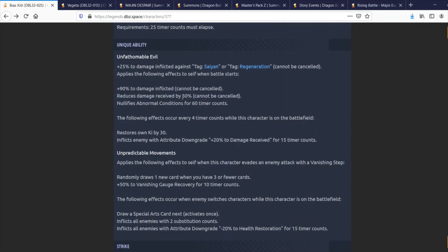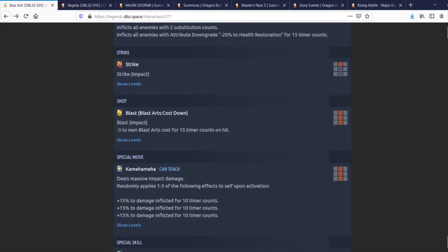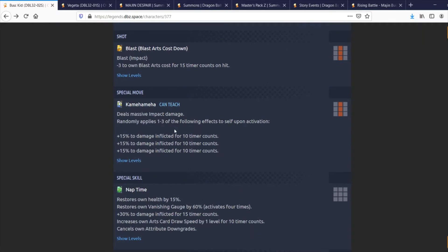His kit is really good overall — this character is a really solid and unique unit. Nothing too interesting with his Strike, but he gets Blast card arts cost down — minus 3 to Blast Arts cost for 15 timer counts, which is pretty good. His special move, Kamehameha, deals massive Impact damage and randomly applies one to three of the following effects upon activation, meaning there's some RNG involved.